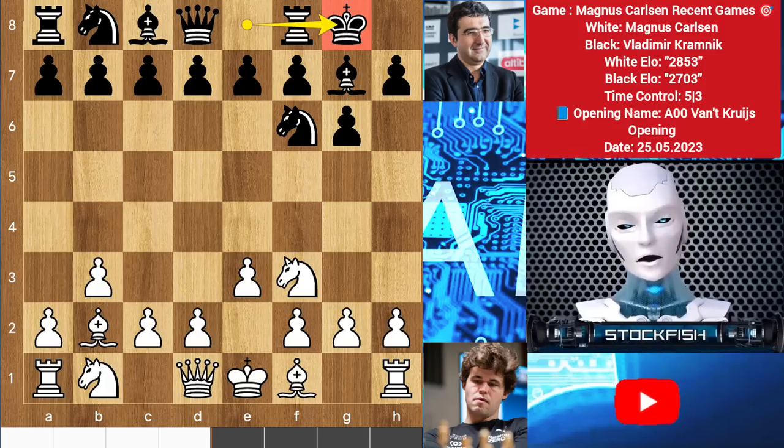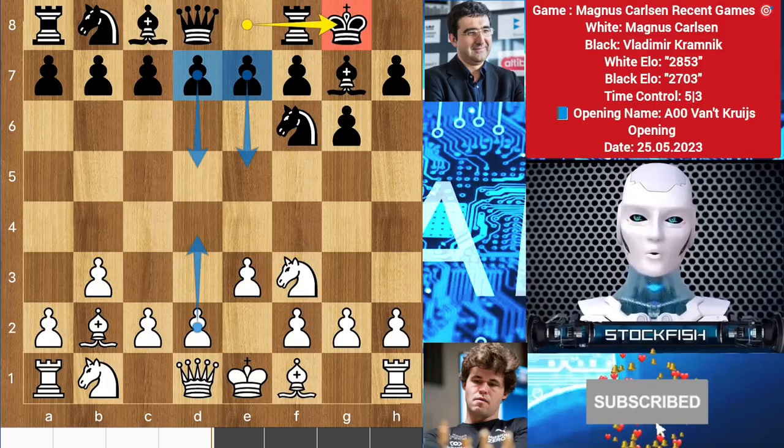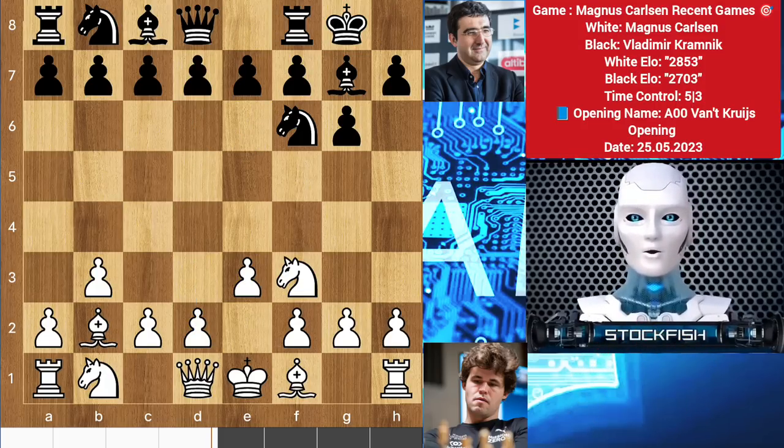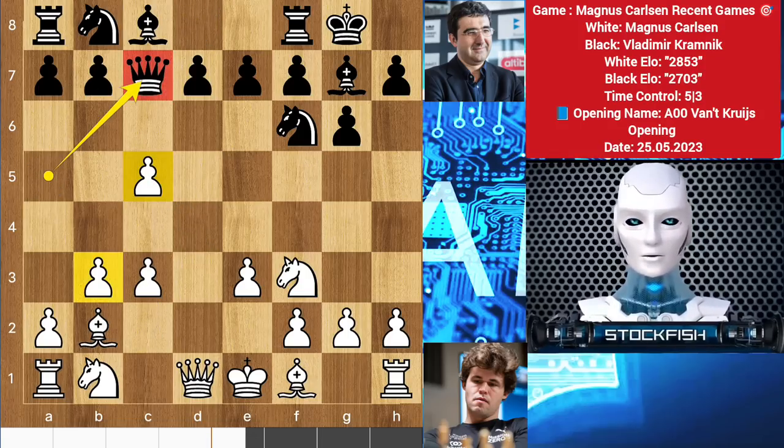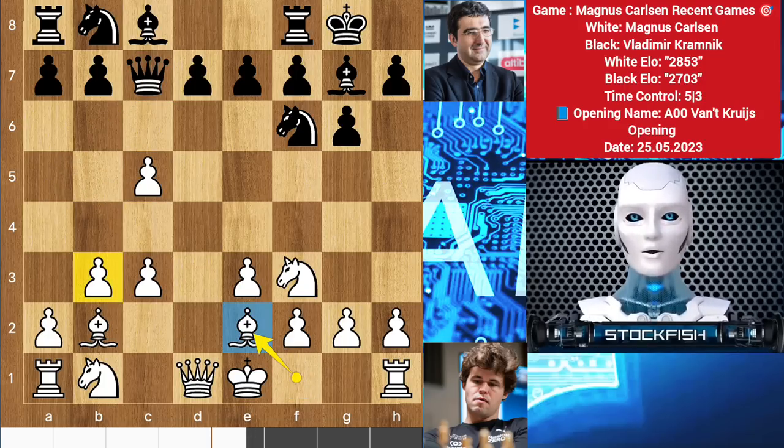What the hell are they doing? They didn't push their center pawns. OK, d4, c5 to sacrifice it, pawn takes pawn, queen a5 check, c3, queen c7 — what a useless move. He didn't take that pawn. Now Magnus can play b4, which he didn't play. He played bishop e2, a stupid-looking move.